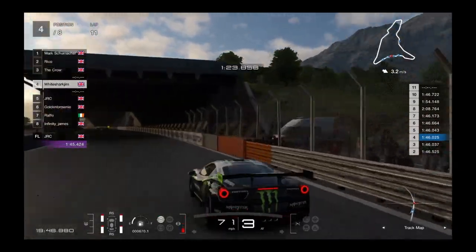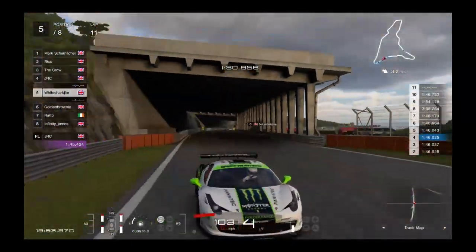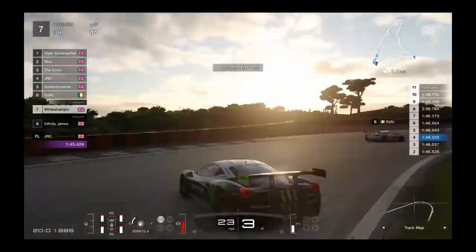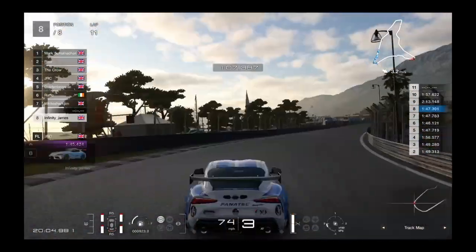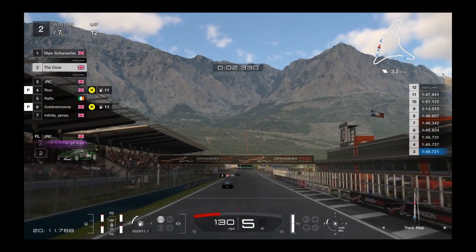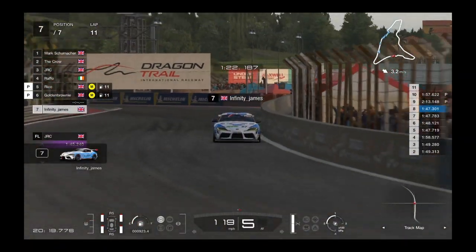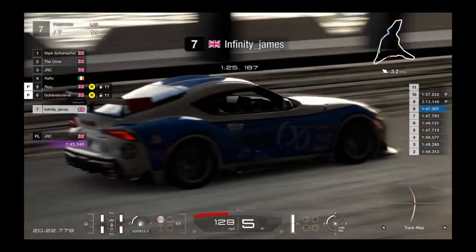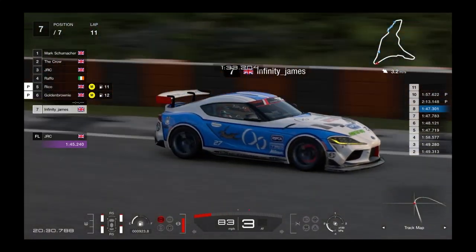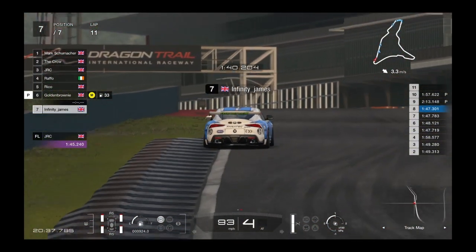White Shark lets him past, gets onto the grass — lack of concentration — and spins it round. Unfortunate for him there. So Mark Schumacher goes through, Crow second, JLC third, Rico drops from second back to fifth — Golden Brownie and White Shark's incidents have reshuffled things. A very costly mistake — could have stayed in the race and scored points, but White Shark DNFs. James is still in seventh on soft tires, catching up to Golden Brownie because Rico and Golden Brownie stayed too long on the mediums.